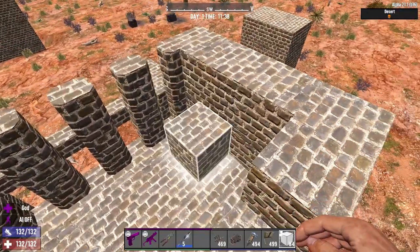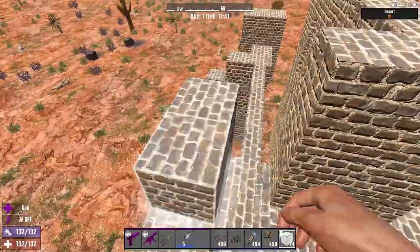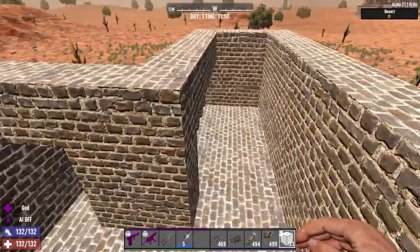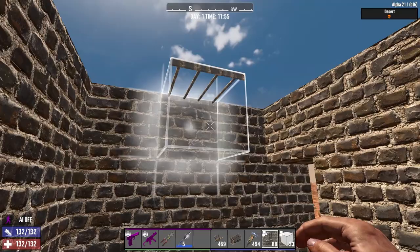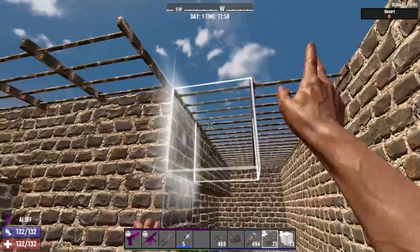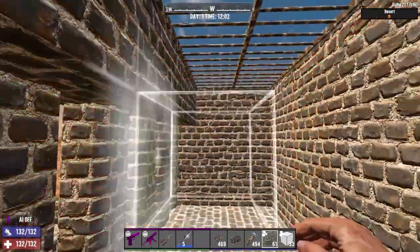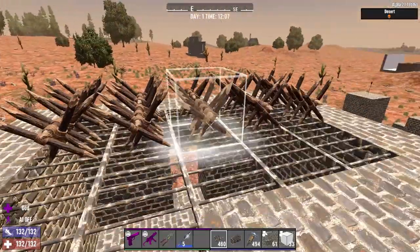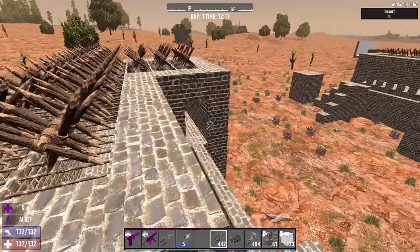We want the melee window to be three high — one two three — and then the third block up is just a completely solid block. I like to put bars up at the top so if vultures start coming down we can shoot up at them easily, and it also makes the ceiling seem a lot higher. Something else you can do for vultures is put some spikes down — they will just crash into them. Once the spikes are gone you can shoot right through.